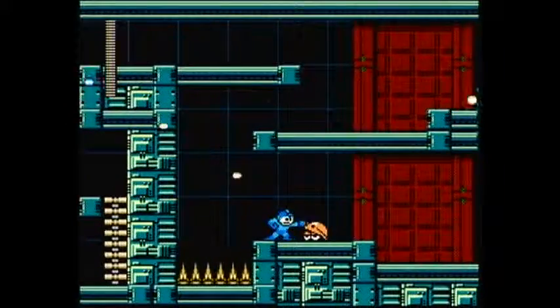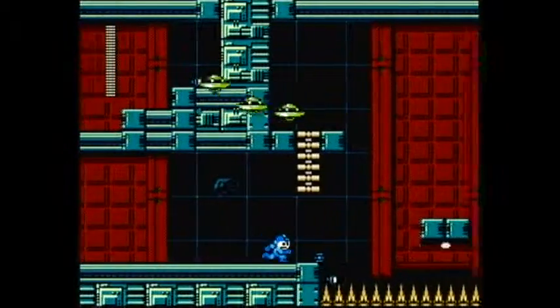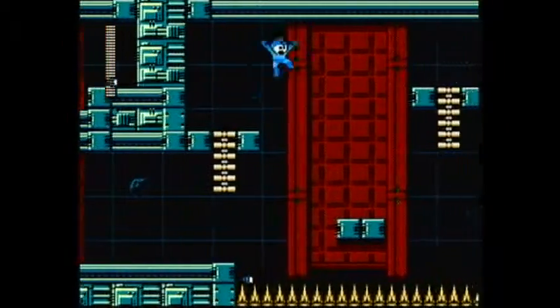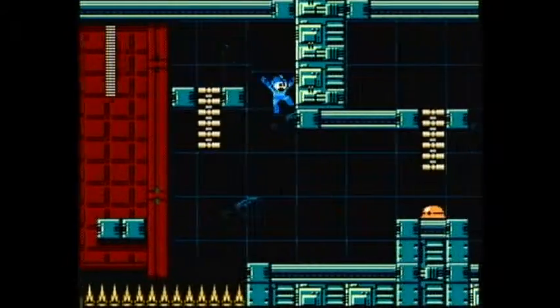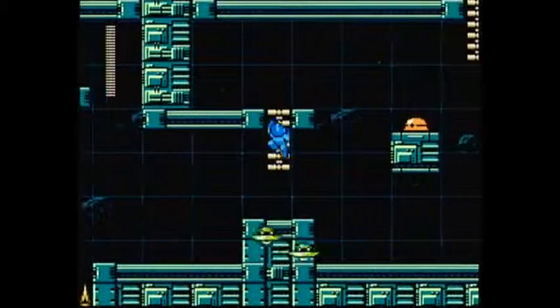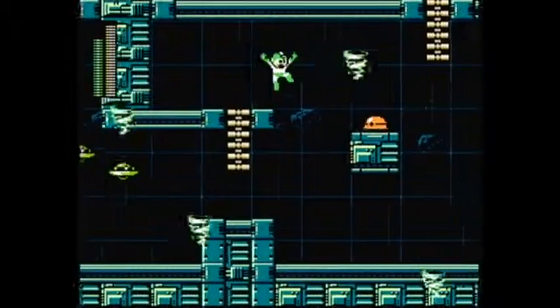Galaxy Man is usually the first Robot Master that I take on in this game. And with all the special weapons that we've accumulated over the game, he's not going to be too bad. Though, notably, he does have a lot of death spikes. This game loves its instant death for some reason. It's too much. Way too much.